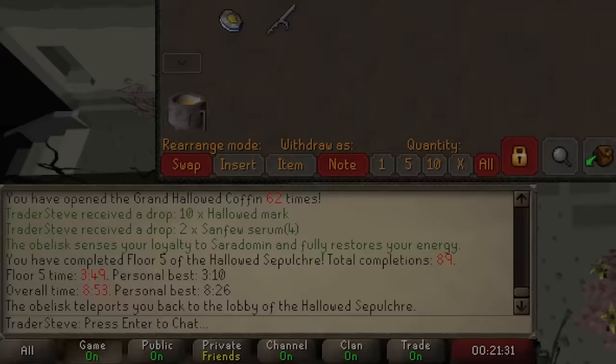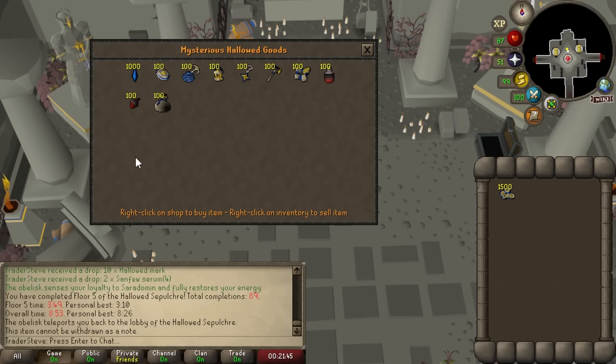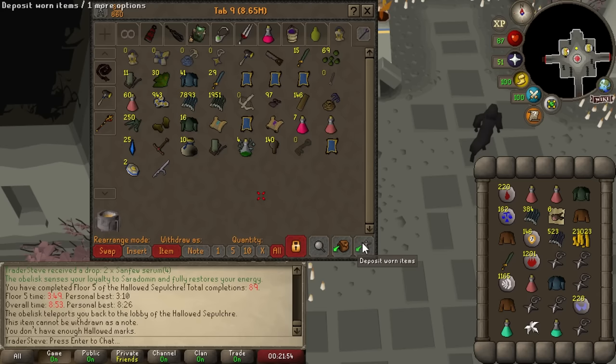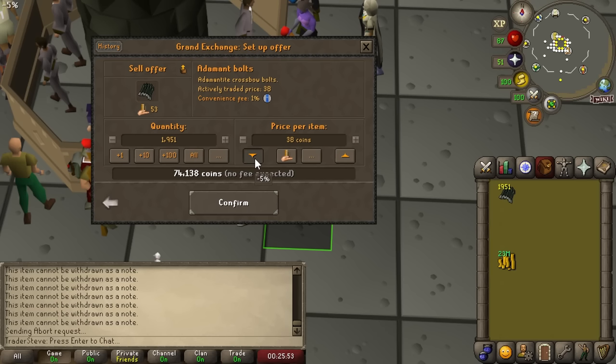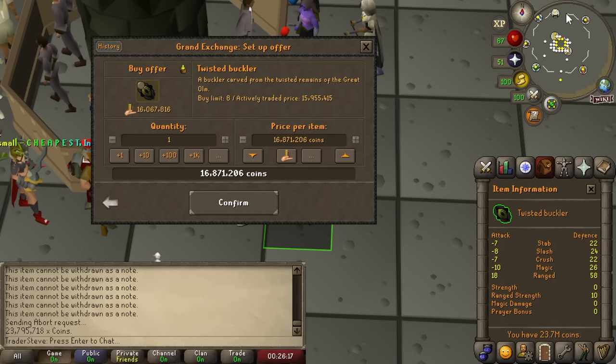We're up to 62 successful loots of the Hallowed Coffin. We're going to start cashing out on some of our loot - we have a bunch of Hallowed Sacks to open and a bunch of loot in the bank. With all of this combined, we might just be able to afford ourselves our most expensive item yet. We're going to sell everything off, including the God Sword Shard that we spooned on one kill count. After claiming everything, we're up to 23 million gold, by far our largest amount to date, plus another mil just in lockpicks. With it, we're going to unlock a pretty expensive item - the Twisted Buckler.